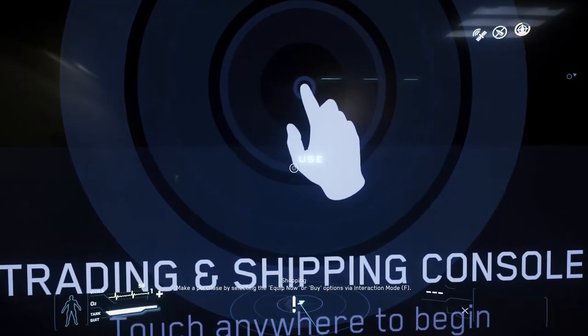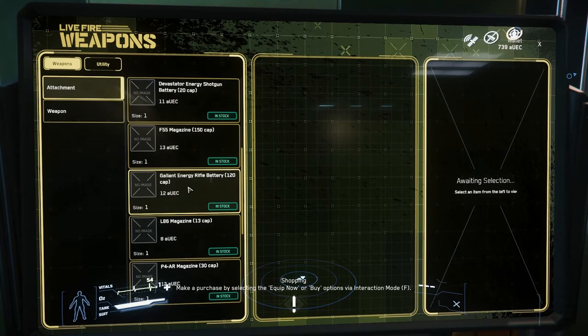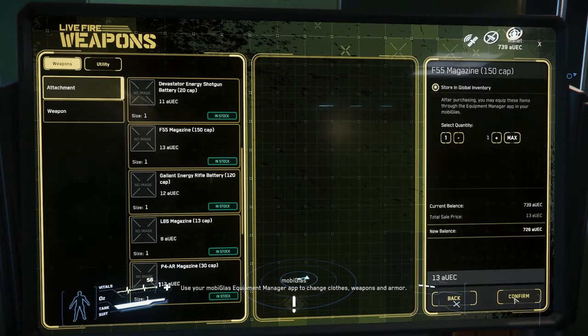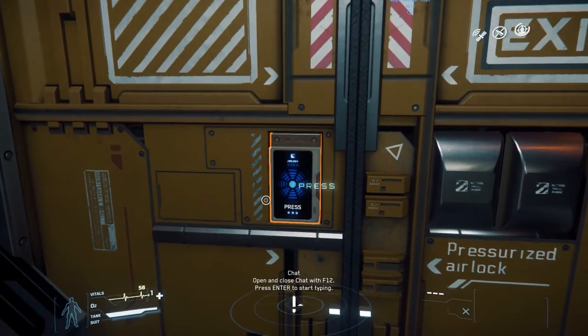The Mercury Star Runner is a recently revealed ship. It's a data and cargo transport with an asymmetrical design which looks kind of cool. A few people don't like asymmetrical ships — they prefer a symmetrical look — but we quite like this one. It's got an internal vent system for people that want to crawl around, or for alien life forms that get on your ship and want to kill you.